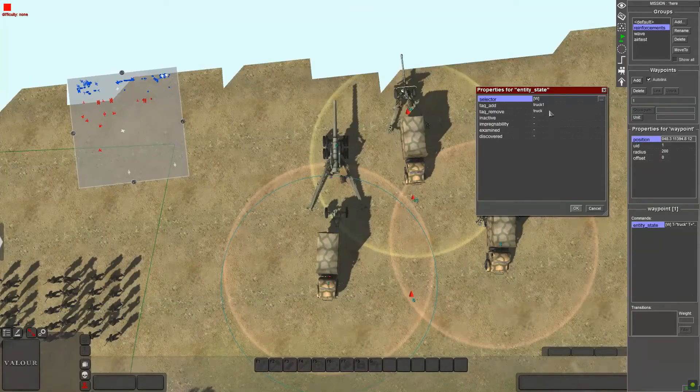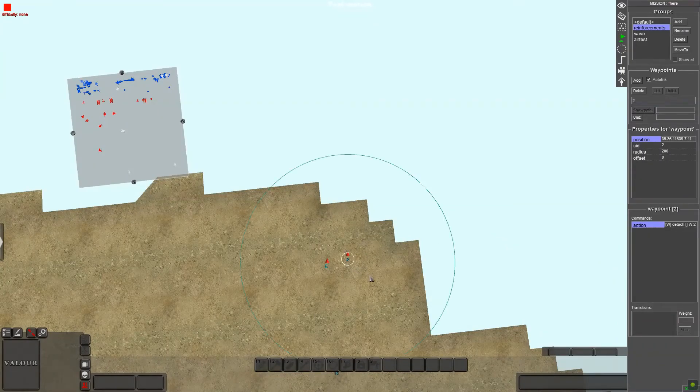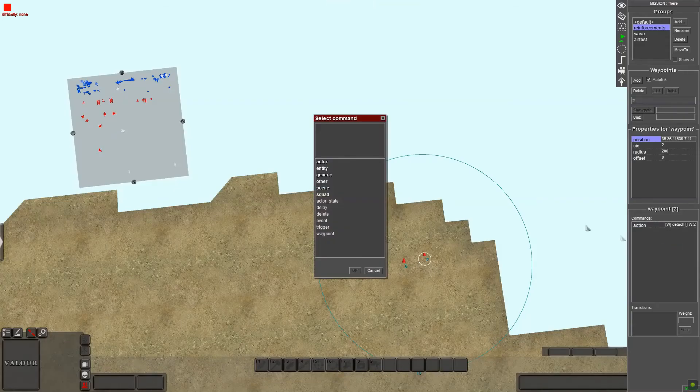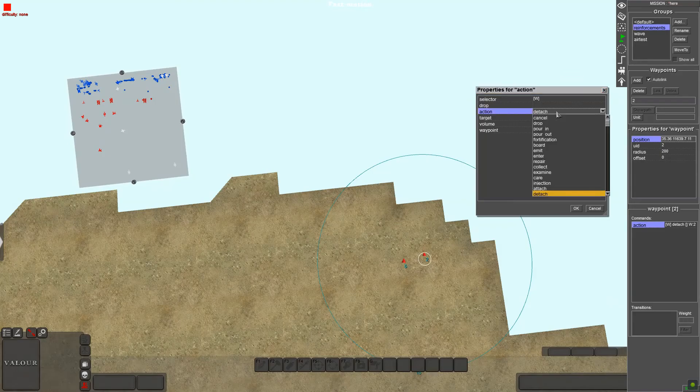Do the same with the truck waypoint: entity state, tag add - freehand truck one or whatever you want to name it - and tag remove truck. Then for the actual reinforcement waypoint, right-click add, go to other, then actor, and choose action.